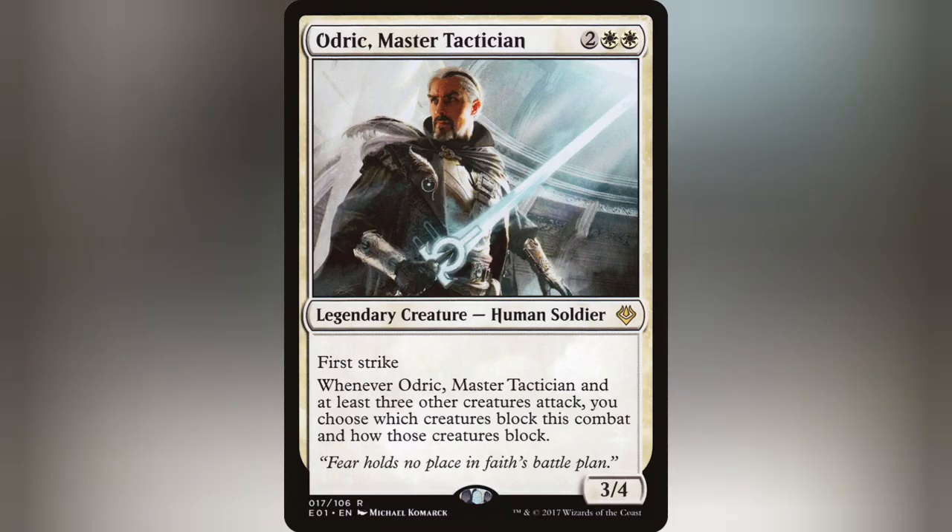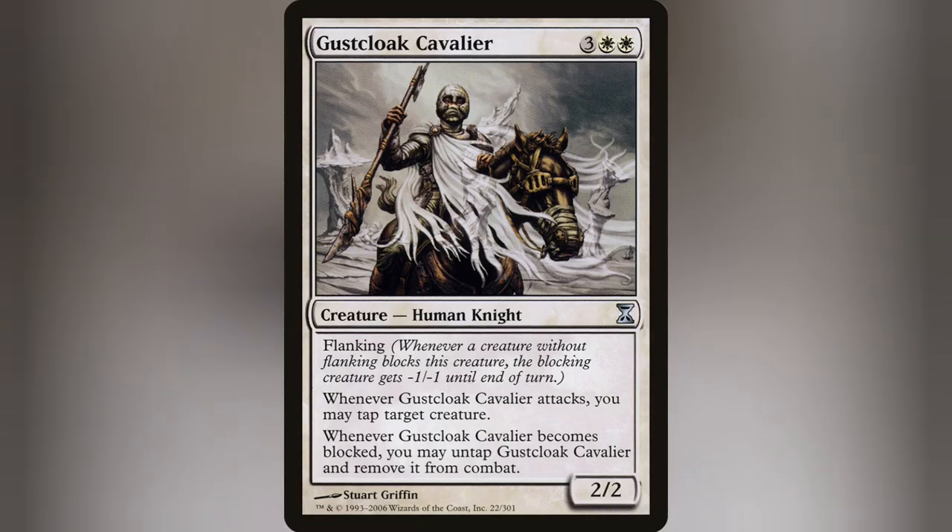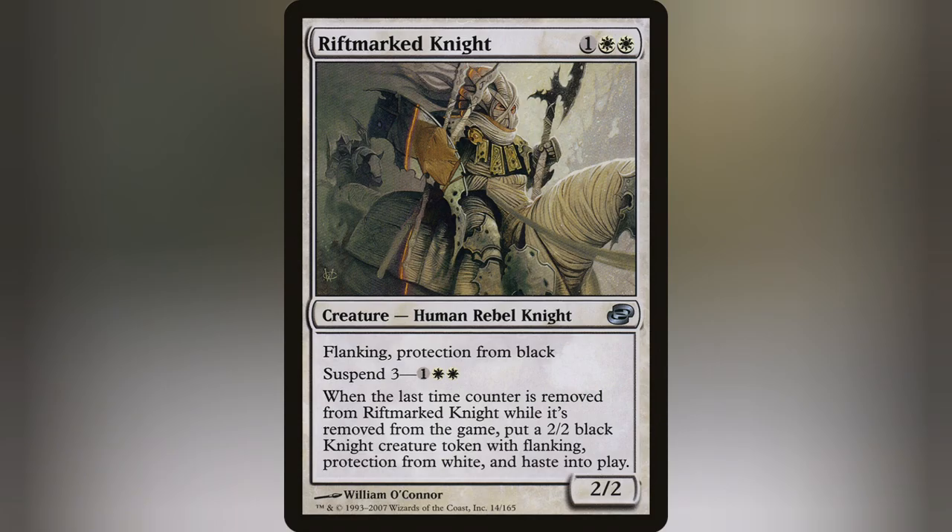Got a huge creature that requires a lot to take down? Here's where Flanking comes in handy. Cards like Gustcloak Cavalier, Pentarch Paladin, and Riftmark Knight can help whittle down blocking creatures and give your field extra advantages.